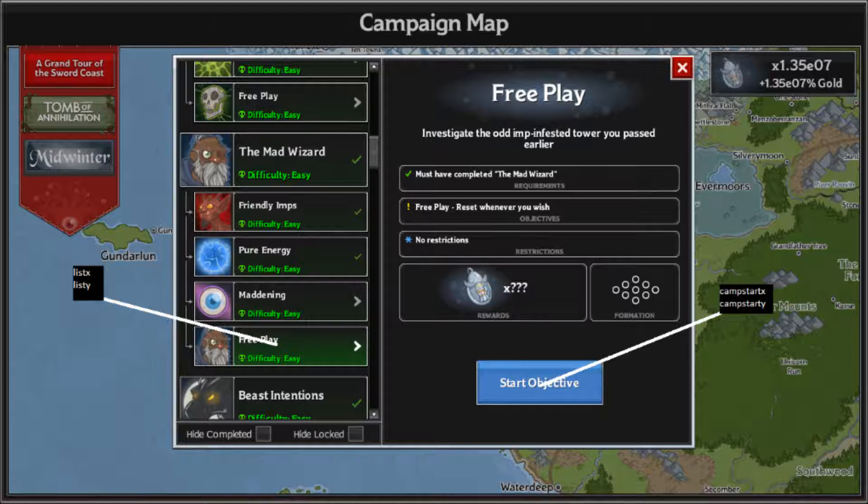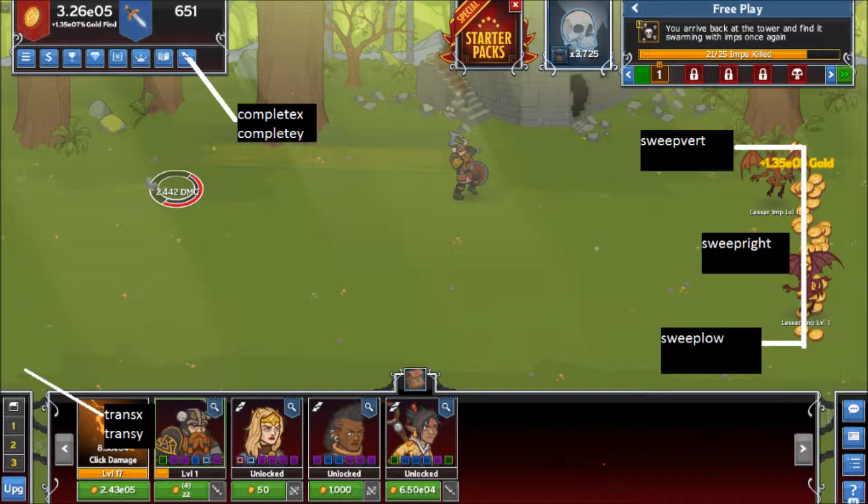CAMP-Start-X and CAMP-Start-Y are comparatively simple — just take the coordinates for the middle of the Start Objective button. Once you get all of that working, the script should be able to start the adventure from the main map. Now we get into running the adventure itself.